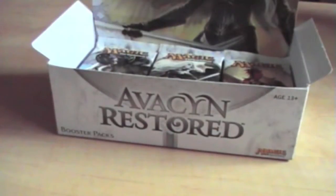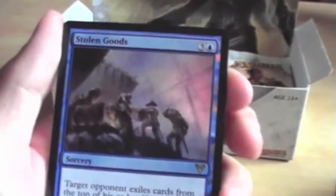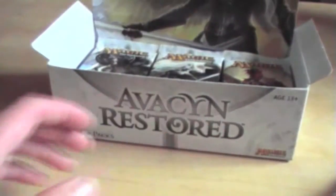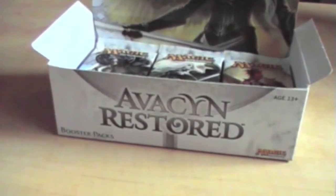So as usual we're going to have a quick recap: Moonsilver Spear, Foil Stolen Goods rare, Herald of War, and an Ulvenwald Tracker. Thanks guys for watching — like, favorite, comment, and subscribe to help us out, and it will definitely bring you guys more videos. Thanks.